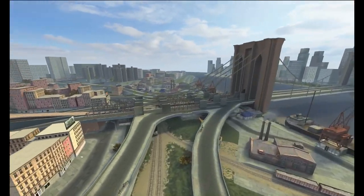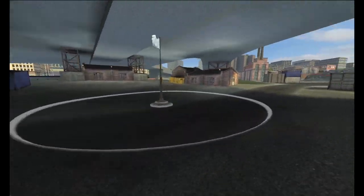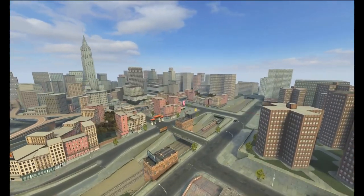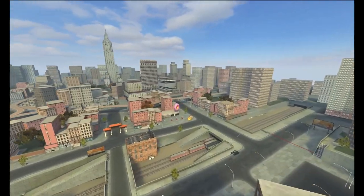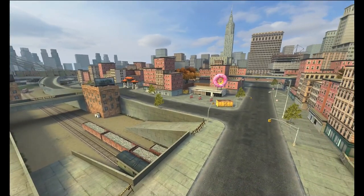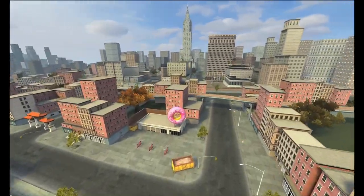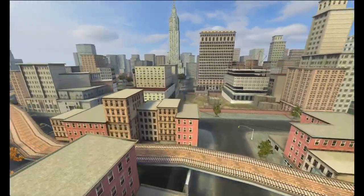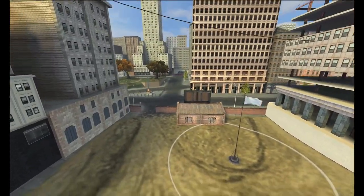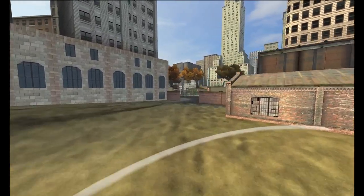A lot of people misunderstand this map — it looks big and massive but it's actually not, because there are so many buildings and it's quite a contained map. If you're spawning from this side, there are multiple choices. You could go to the B cap — it's pretty easy to get to, pretty straightforward, and it's down in a little dip which gives you a bit of protection.